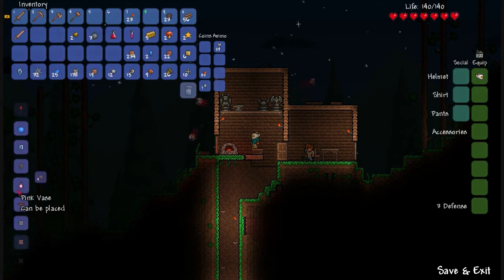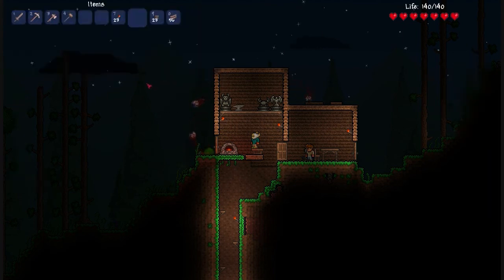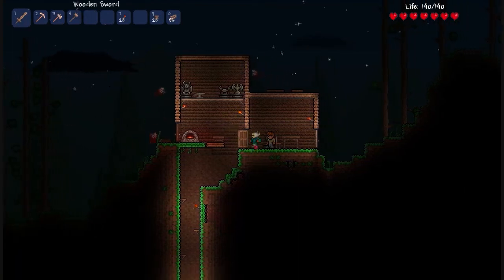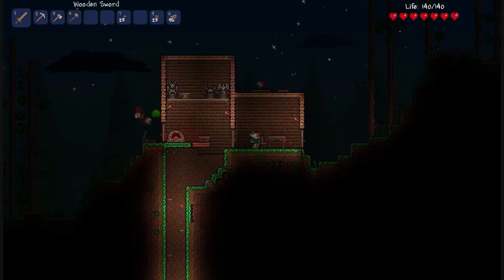The merchant should move in as long as Steve doesn't - and it looks like he has. You need 100 copper coins, so I might need to go get more copper and make loads of coins. It's gonna take ages, so I think what we could do in the meantime is actually try and find the Corruption. I know we're probably not really ready for it, but we might as well go look for it.